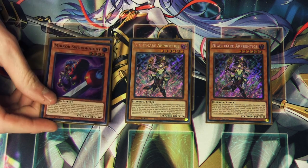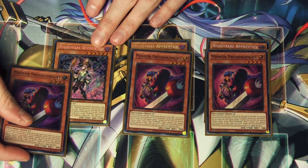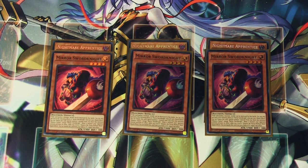We're playing three copies of Mirror Sword Knight. Nightmare Apprentice is a one-and-a-half card combo, but Mirror Sword Knight is a one card combo — by itself it gets you through the entire Chimera combo. As a quick effect, you tribute this card to special summon a monster from your deck that mentions Chimera Fusion except itself. And then it can also banish itself from the graveyard while Chimera, the King of Mythical Beasts, sits on the field or in the graveyard to negate a monster effect.